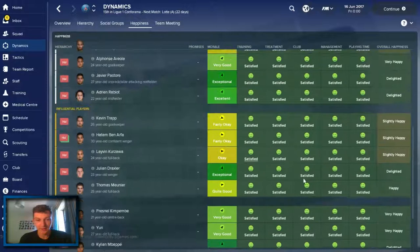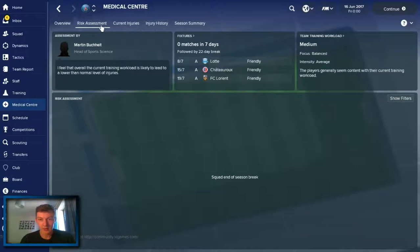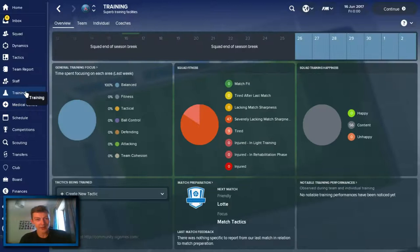Team happiness - everyone's got smiley faces looking down here. This is what I like to see - I like smiley faces. As long as they're still happy and overall happiness is in the green, I'll be happy. Let's have a look at the medical centre as well. Apparently there's nothing going on here - you've got risk assessment of players injured, returning from injuries, that kind of thing. But nothing is really in here at the moment because no one's injured yet, which is nice. Imagine if someone was injured on the first day when I got here - that would be absolutely awful.